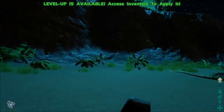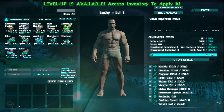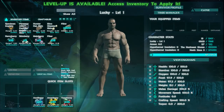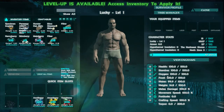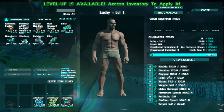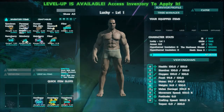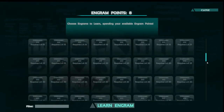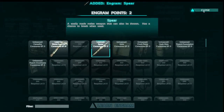Some basic keybinds: pressing I opens up your inventory where you can see what you're carrying. You can associate things to quick item slots - for example drag berries down into the quick item slots and use them by pressing 0, 9, or 8. A lot of people ask what are the best stats to put points into when you start leveling up. I'd recommend weight and potentially movement speed initially. Stamina can also be good. The engram screen is how you learn new things you can create in Ark. A good starting point is a hatchet and a spear.